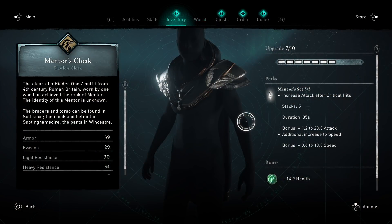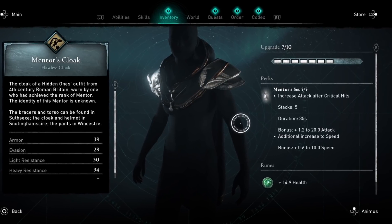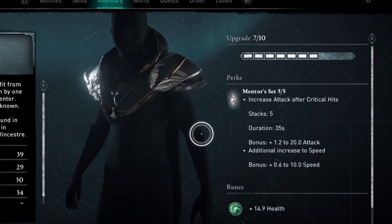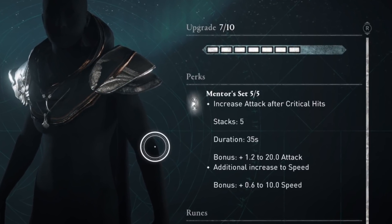The mentor set is so good because its perk increases attack after critical hits, and it also increases speed if you put the whole set on. This perk can be stacked 5 times and the effect lasts for 35 seconds. That means if you can get your 5th critical within a fight, you will have a 35-second buff of plus 20 attack and plus 10 speed.